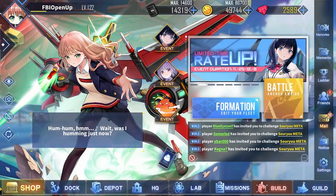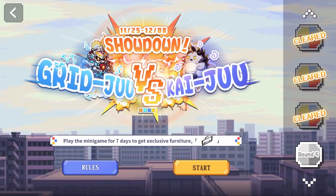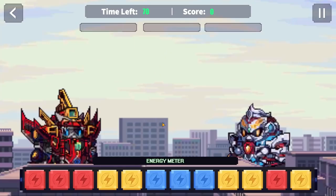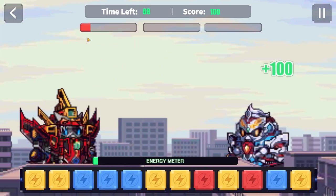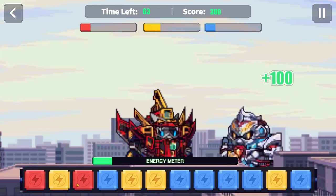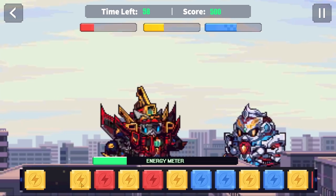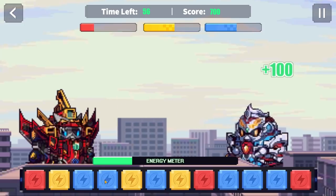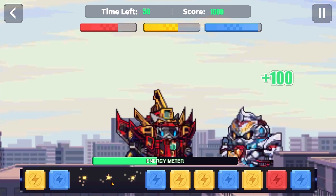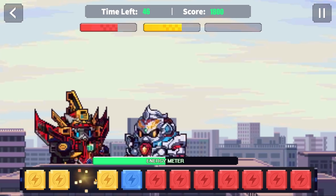Moving on to the minigames of this event, first of all we have Gridju vs Kaiju, where you control a mecha gridman and use color combos to deal damage and perform special moves on the enemy Manju. You can charge each color bar by touching two or more adjacent blocks of the same color, and once the bar is fully charged, you will perform a special move that deals high damage to the Manju. If you play this minigame for 7 days, you will receive some gear skin boxes, some event skin boxes, and a painting for your dorm on the 7th day. All you gotta do is click all the same colored blocks that are next to each other. And if you don't really want to do this, you can just click the back button and you'll still get rewarded for it.